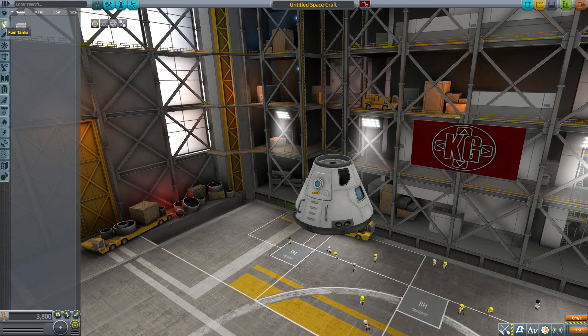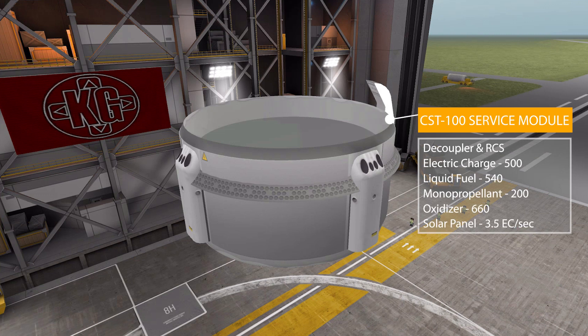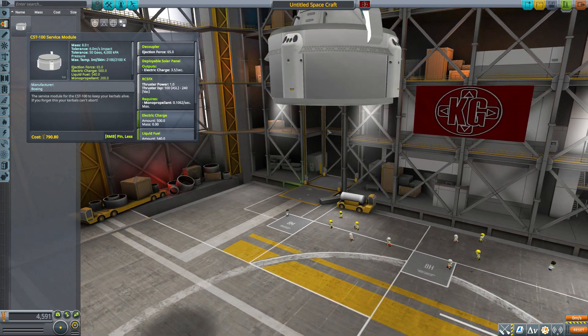Heading to the fuel tanks category, we have the CST-100 service module, which has quite a bit going on. It is a decoupler with built-in RCS and holds 500 electric charge, 540 liquid fuel, 200 monopropellant, and 660 oxidizer. It even has a built-in solar panel providing 3.5 electric charge per second, and that uniquely shaped solar panel on the bottom is actually my favorite part of it.